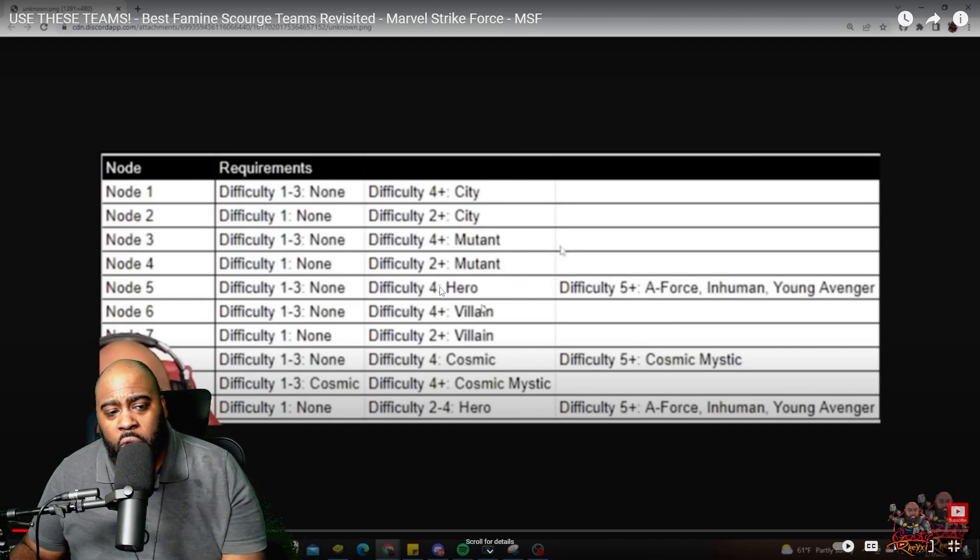For node five at difficulty four you only need Hero, but difficulty five and higher requires either A-Force, Inhuman, or Young Avengers. Nodes six and seven need your Villain team. For node eight you need Cosmic, and for node nine you need Cosmic and Mystic at higher difficulties. At difficulty two through four, node nine can use Hero, but difficulty five requires A-Force, Inhuman, or Young Avengers.